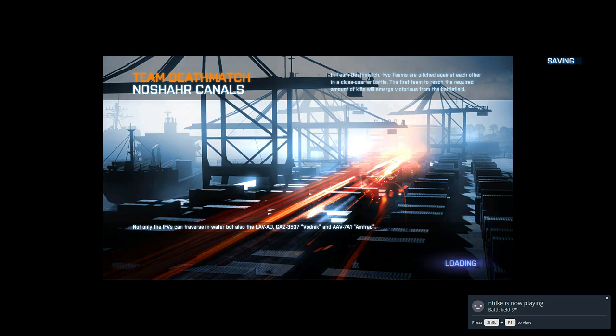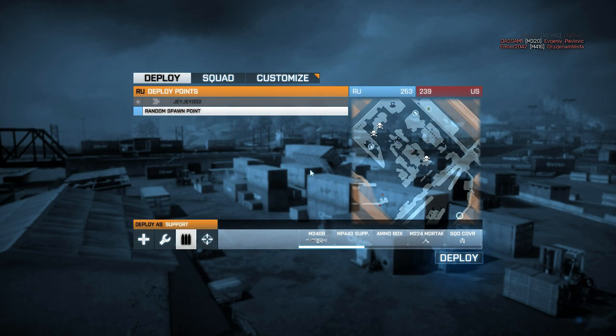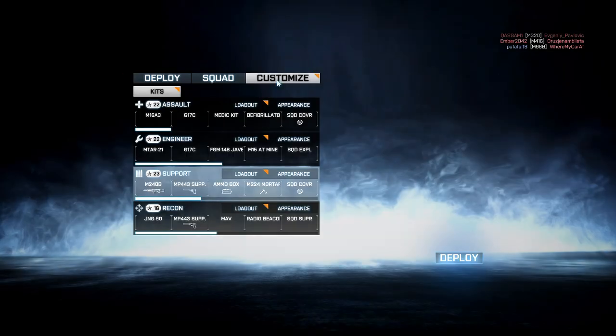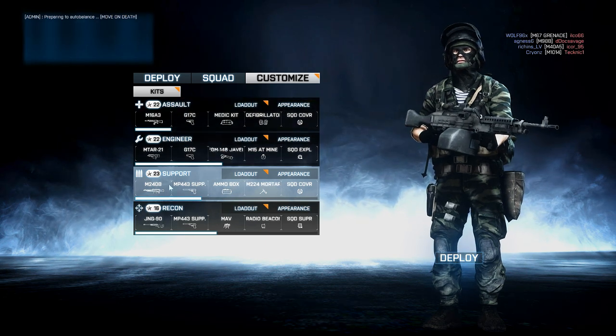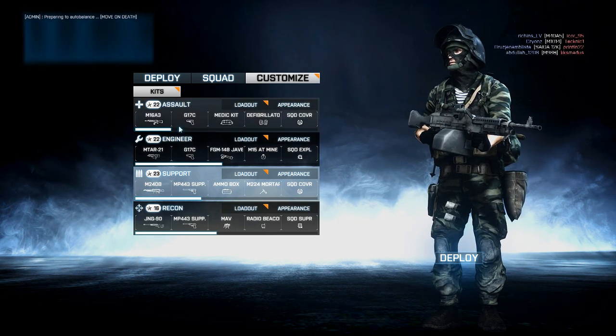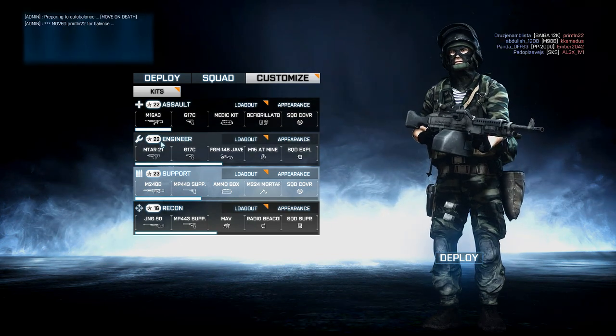We're in team deathmatch - should we pick a weapon and go for it together? Just how many kills you can get with that weapon, whether it be a pistol, a main weapon, or a third weapon. You pick the weapon - any weapon you want. Wait for me when you're in any kit, let me know. Let's choose support.